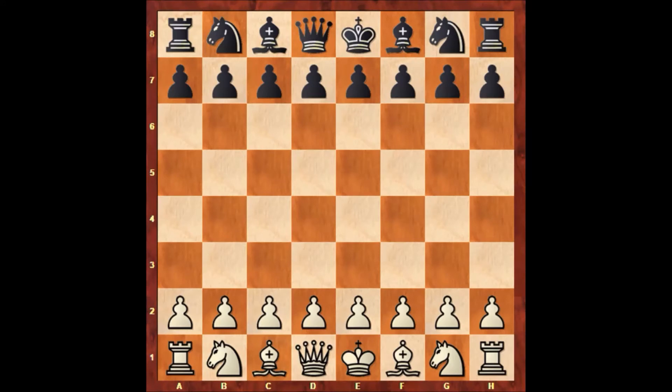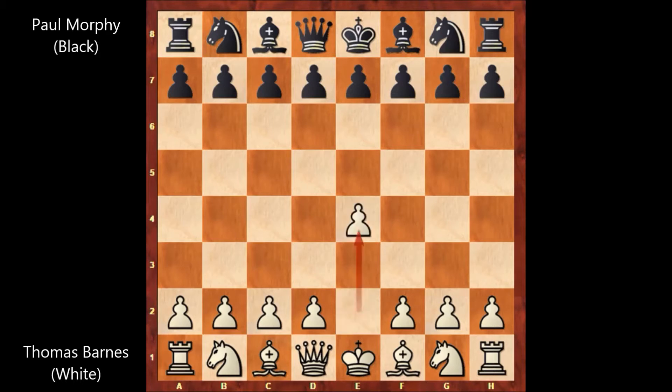Hello everyone and welcome to another very beautiful daily chess game of Paul Morphy. In this chess game, Paul Morphy is playing with the black pieces and his opponent is Thomas Wilson Barnes. This game was played in 1858 in London. Thomas Wilson Barnes starts the game with e4, e5, knight to f3, and then d6.